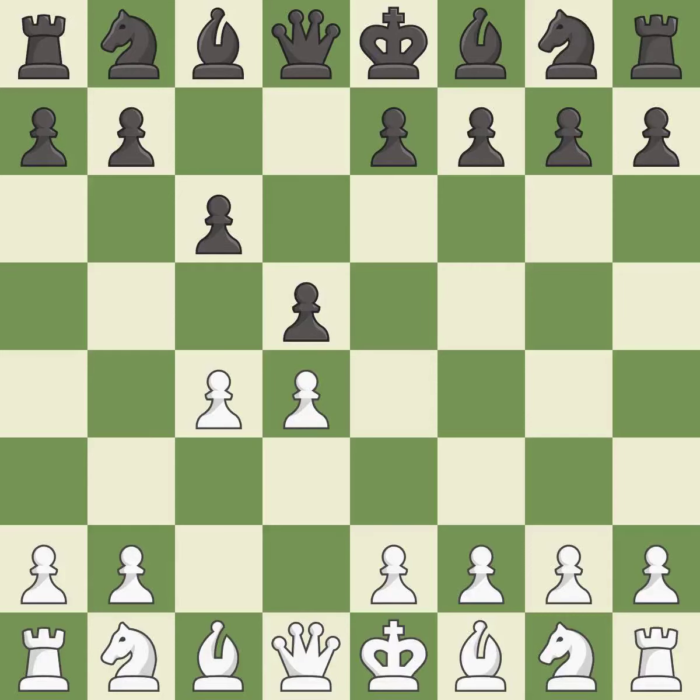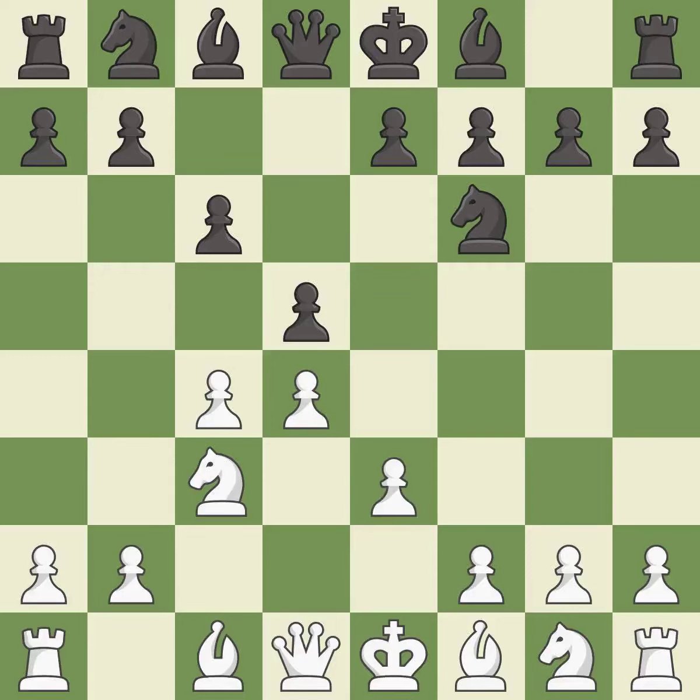In the Slav defense, C6 supports the D5 pawn. NC3 attacks the D5 square and starts the fight for the E4 square. This develops a knight off its starting square, getting it into the action. This defends a pawn that was under attack and had no defenders. The bishop is ready to be developed to an active square.